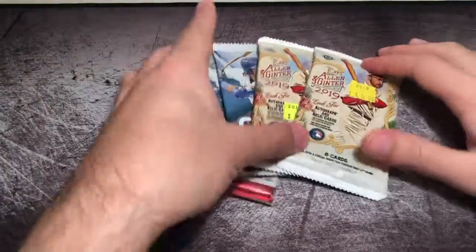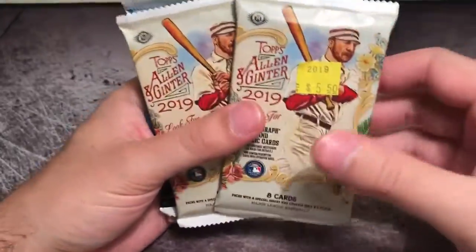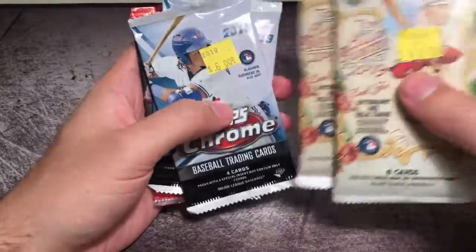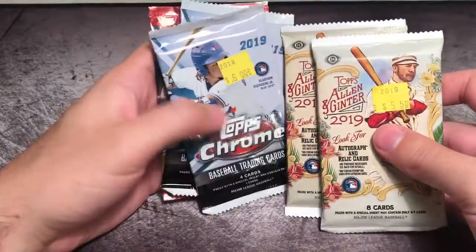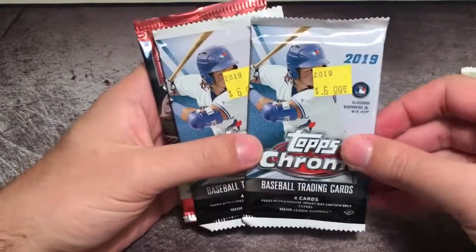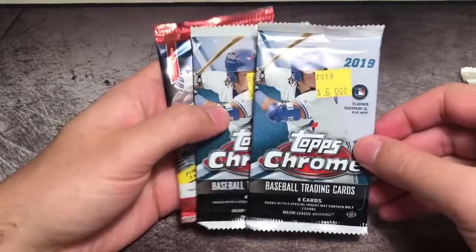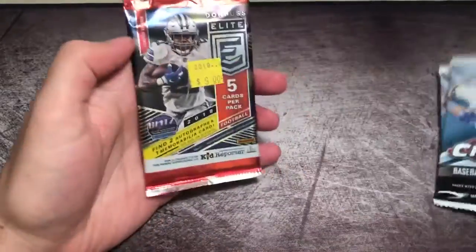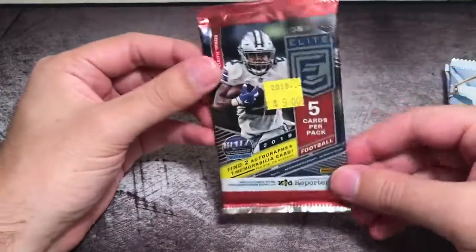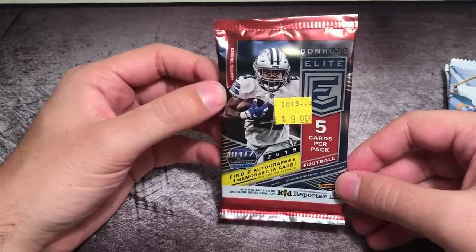So as you'll see here, I have two packs of Allen and Ginter 2019. You've seen me rip two boxes of this already, trying to flesh out the base set. Then we got two packs of the new Topps Chrome — I see a bunch of people ripping this across YouTube and figured I'd dip my toe in before I get my hands on a box. And then a pack of Donruss Elite 2019. Haven't ripped any of this yet, but I know there are a lot of big fans out there.